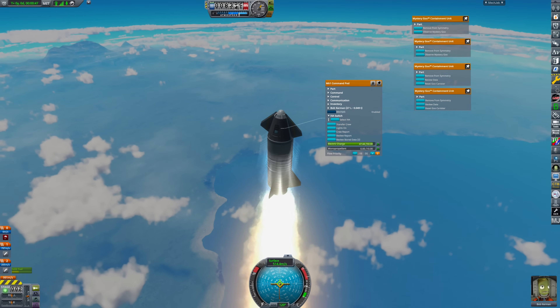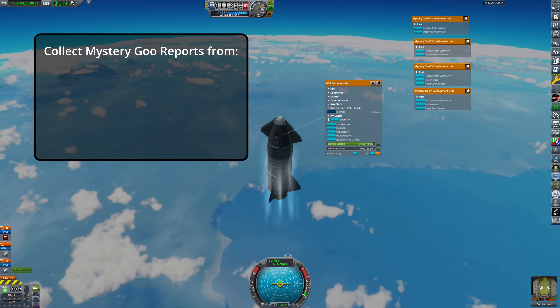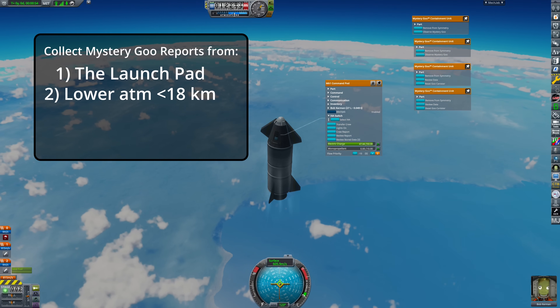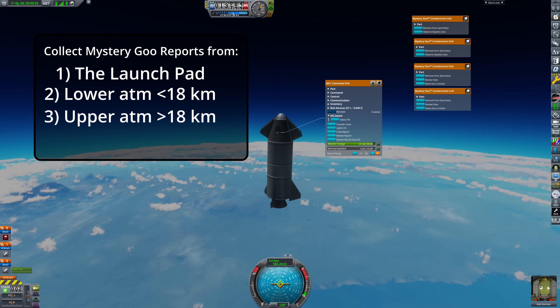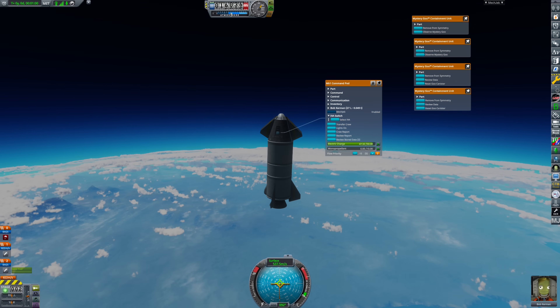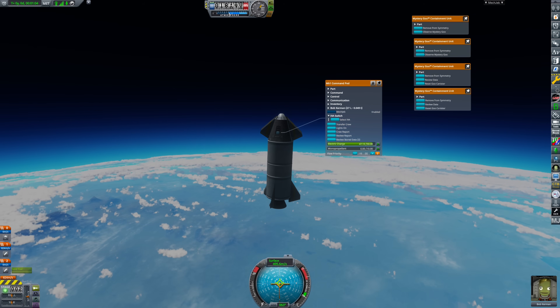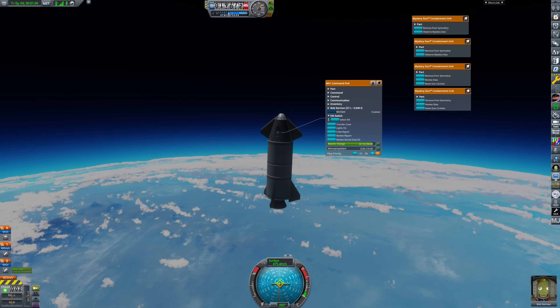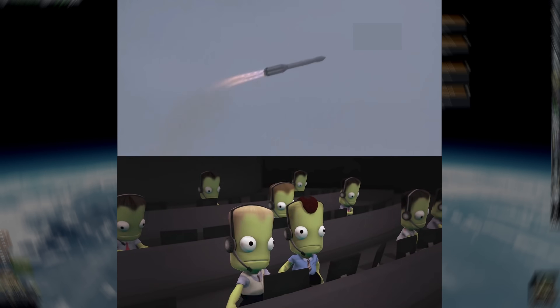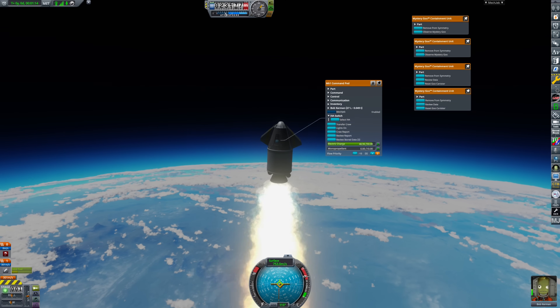This allows the upper stage to destroy the previous one with its exhaust flames. Make sure to collect the mystery goo report from the launch pad, the lower and upper atmosphere, and space above 70 km. Once the second-to-last stage is exhausted, wait until you cross the 20 km altitude boundary before igniting the last one, or the thicker air will cause a flip-over. You may want to switch to precise input controls using Caps Lock, or simply use the reaction wheel torque limiter.